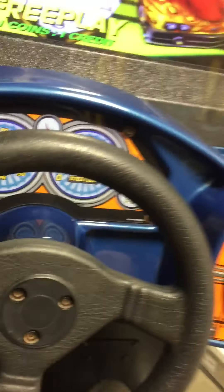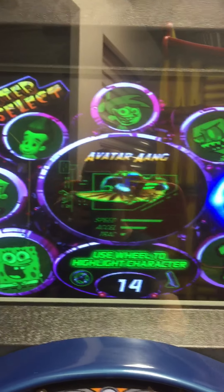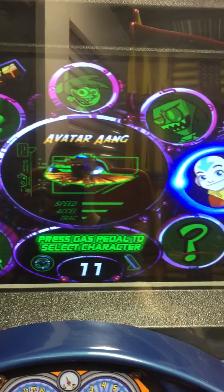So now I'll sit down here and hit the start button to start. Let's choose a character — we'll choose Avatar.